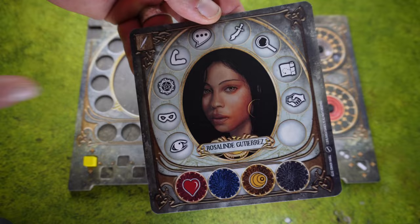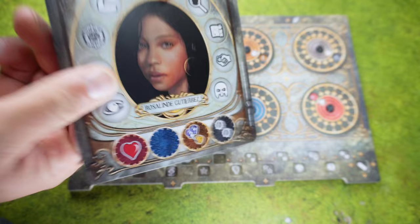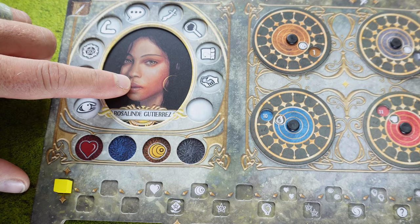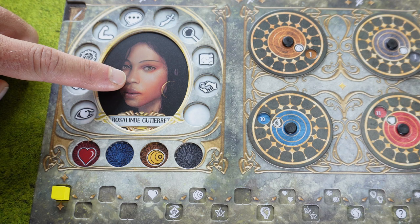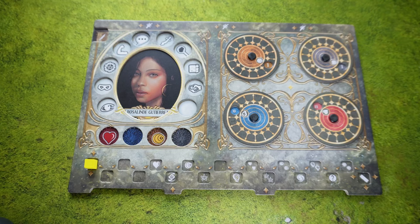At the start of the game we need to choose a character and take their card. These cards are double-sided — this here is tier 1, the starting side, and the other side is tier 2, the upgraded side. We will take this card and slide it into the dashboard.